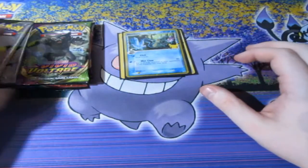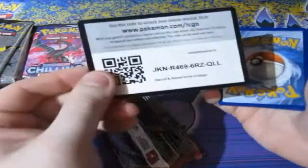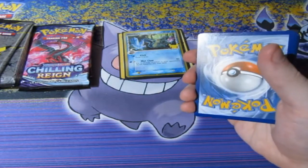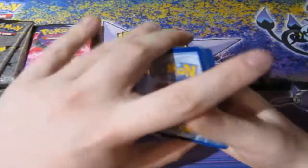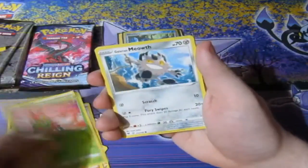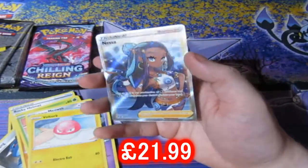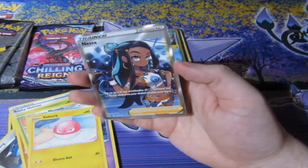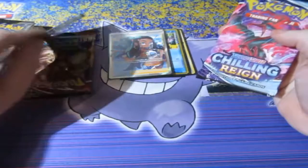Let's start off with Vivid Voltage. Here's your code and it's gone. We get Rocky Helmet, Alastor, Medhang, Fanpie, Yamper, Duskull, Voltorb, Fomantis... and a full art Nessa! Come on — this is ridiculous, I am unworthy. This is ridiculous.